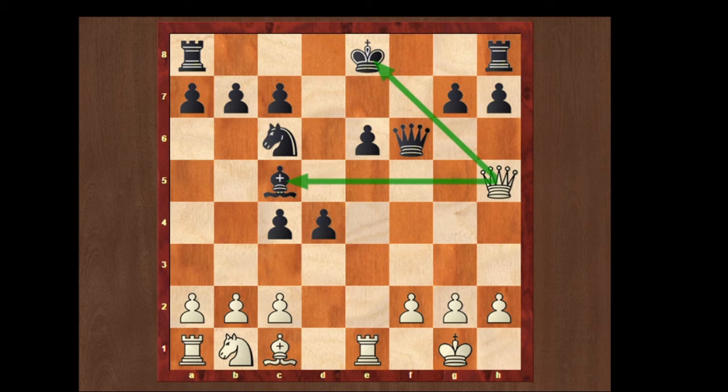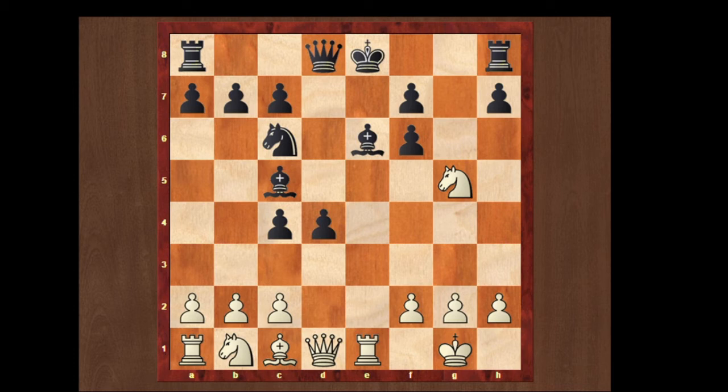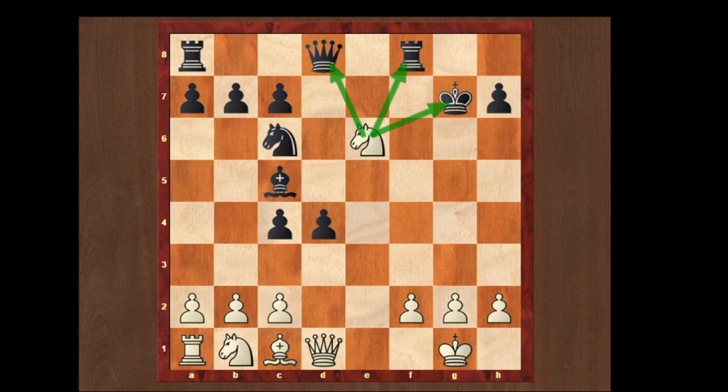Another move is g takes f6 — nothing much different, it's the same. We can just take the bishop and give a check. Another move is queen d7 — it's also the same. And another move is to castle. If he castles, we can take the g7 pawn. And if he takes with the king, we can play a stunning move — rook takes e6. If he takes with his pawn, we can give a fork to his queen, rook, and the king, and also the bishop.